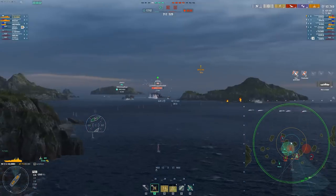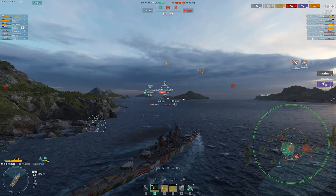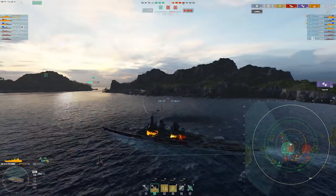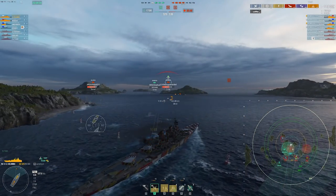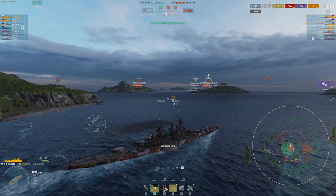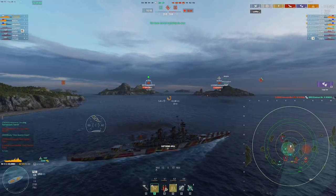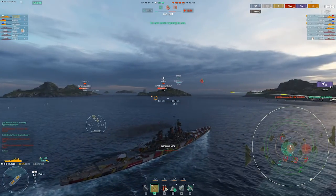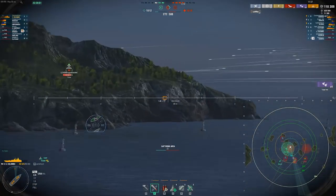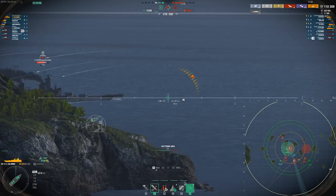To recap: the reasons you should be using your smoke are primarily defensive ones. You want to use them to turn out, to cross dangerous gaps and get to island cover, to reposition — using the smoke as a way to translate your ship horizontally across the map instead of just kiting straight back to an island or the map border. And the most important of all: to recharge consumables. That is the main one I use it for, and oftentimes I'm going to be using it for a combination of all of these different reasons.